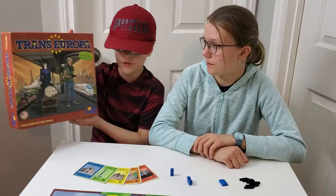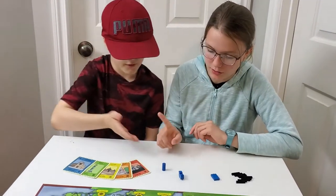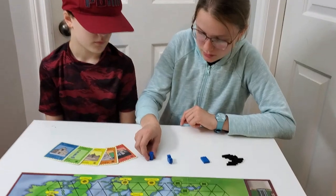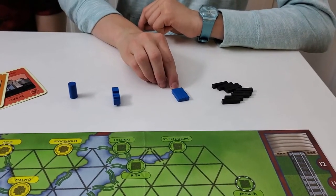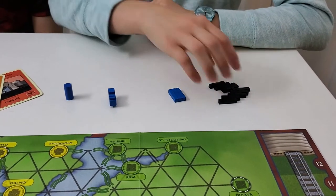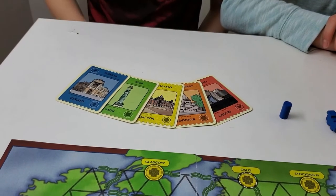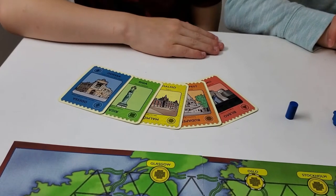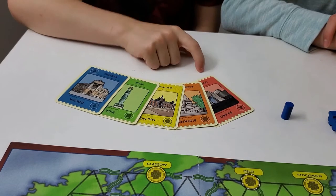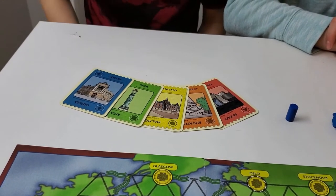Today we're playing Trans Europa. What you'll get from Trans Europa are your pieces, starting point, a train, three colored ferries, and some roads. You're also going to need cards. To begin the game you're going to need to be dealt a red card, orange card, yellow card, green card, and blue card.